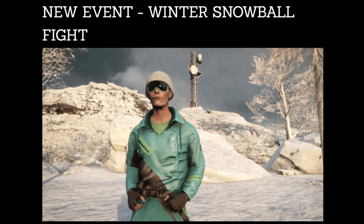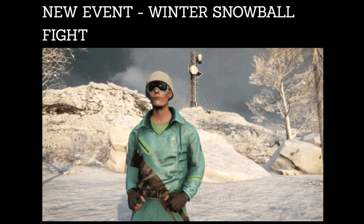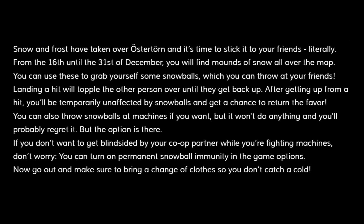New event: Winter Snowball Fight. Snow and Frost have taken over Ostertorn and it's time to stick it to your friends — literally. From the 16th until the 31st of December you will find mounds of snow all over the map. You can use these to grab yourself some snowballs, which you can throw at your friends. Landing a hit will topple the other person over until they get back up. After getting up from a hit you will be temporarily unaffected by snowballs and get a chance to return the favour.